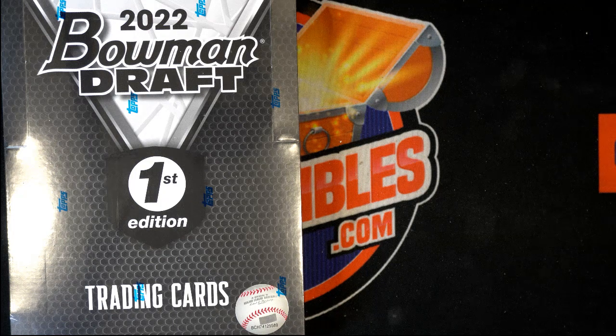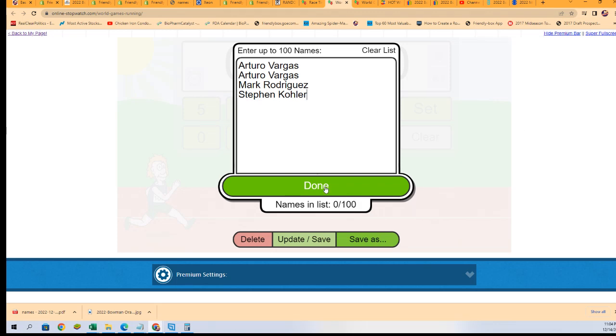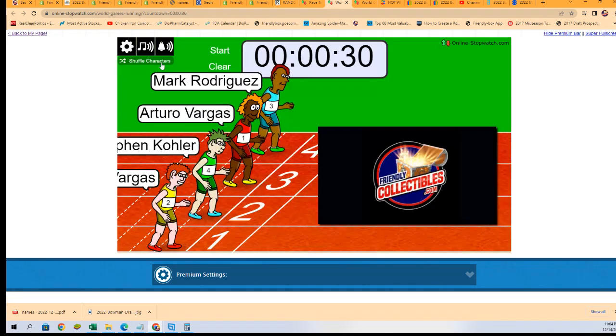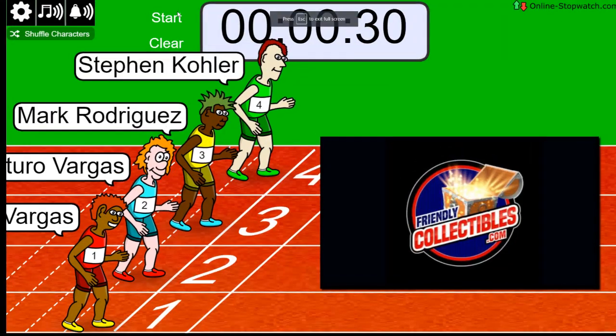Time to rip open some Puma Draft. Let's see what happens around here. We're going to be shuffling the racers seven times and the winner takes all. Lucky number seven — winner gets that spot. Two teams, on your mark, get set, go.